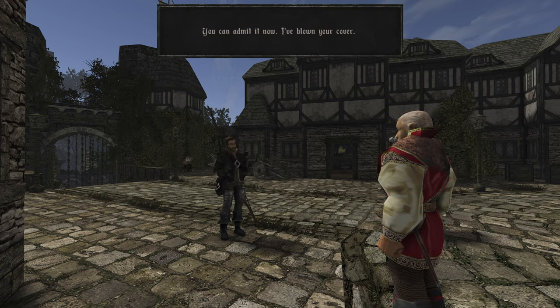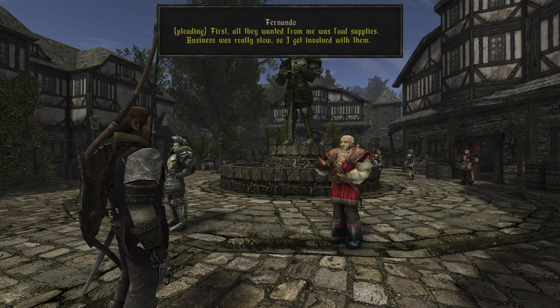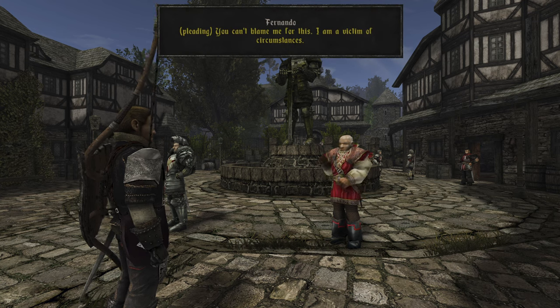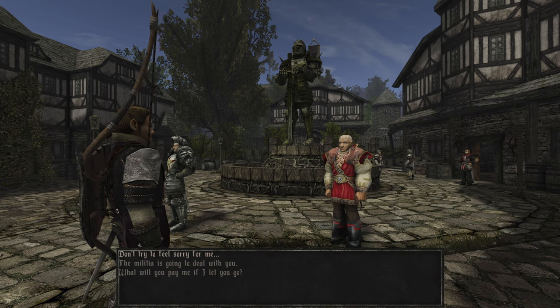'You can admit it now — I've blown your cover.' Fernando says: 'I didn't mean to do that. First all they wanted was food supplies. Business was really slow so I got involved with them. Then they became more aggressive and threatened to kill me if I didn't sell them the swords they wanted. You can't blame me — I'm a victim of circumstances.' I don't get it — how could we be sure from just an F on the sword that it's Fernando?